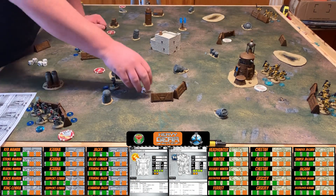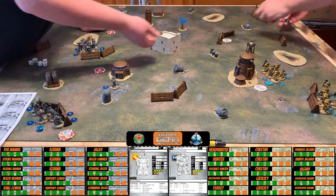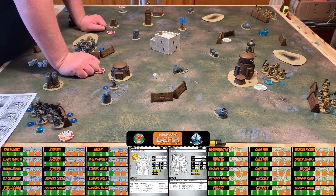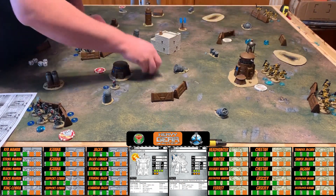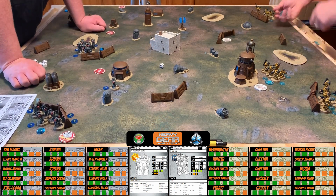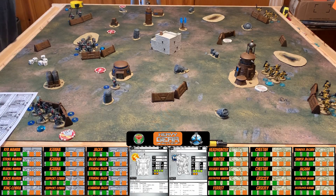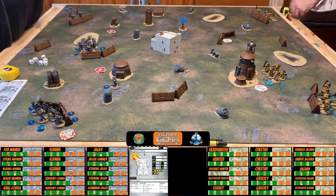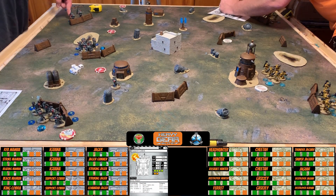Continuing the area effect attack down the line: the Headhunter and Destroyer Hunter both evade, but the Ferret is hit with margin of success two. Assault Hunter damage: gun damage 8 + 1 margin = 9 vs armor 6, dealing 3 damage. The Ferret takes 8 + 2 = 10 vs armor 4, dealing 6 damage — the Ferret only has 6 hit points and is overkilled, removed from the table. Because the Cobra has the React Plus trait, the reaction didn't spend its action.